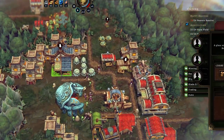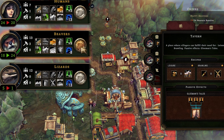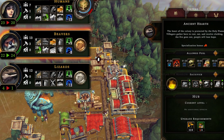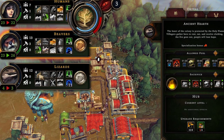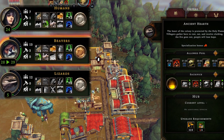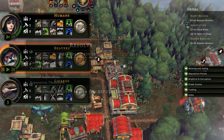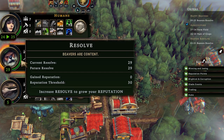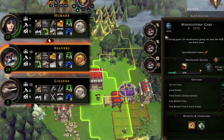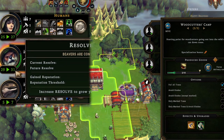We finished building the tavern. As long as we have people in it, it increases global resolve by 3. Our beavers are in a really good mood. With lighter treatment that boosts resolve to 24, then sacrificing coal lowers hostility to the forest, boosting resolve up to 26. We could sacrifice even more coal to push resolve up to 29. We have 318 coal and just need to hold this for 40 seconds. To push above the reputation threshold we can also take people off woodcutting, boosting resolve above the threshold. We're now gaining 0.22 reputation per minute.